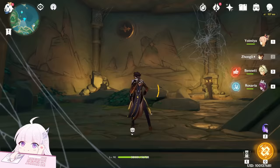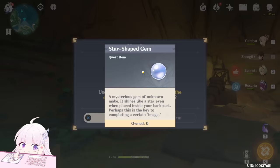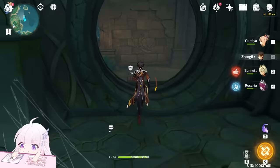When you come inside this room you will see those wall paintings, and each one — if you get close enough — you can place one star-shaped gem. Now let me show you where the star-shaped gems are.